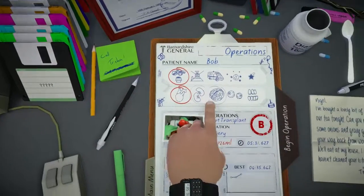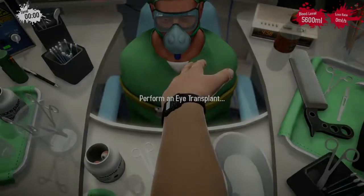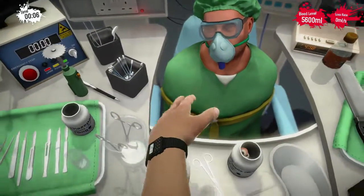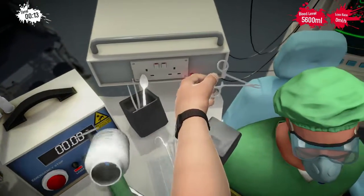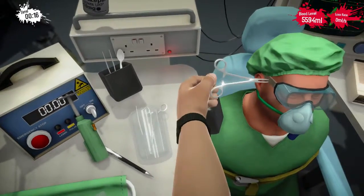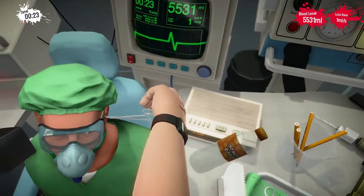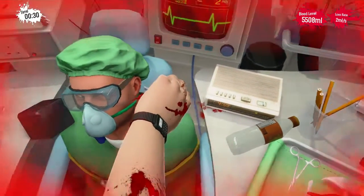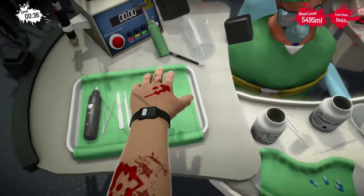We're going to go into the operations, do the eye transplant, and start the surgery. The first thing you have to do is get these goggles out of the way because they're in the way to get to the eyes. Let's grab a pair of scissors and attempt to cut these goggles off his face. I've apparently stabbed him in the cheek and he's bleeding out. I don't think I can do anything about that — let's start over.